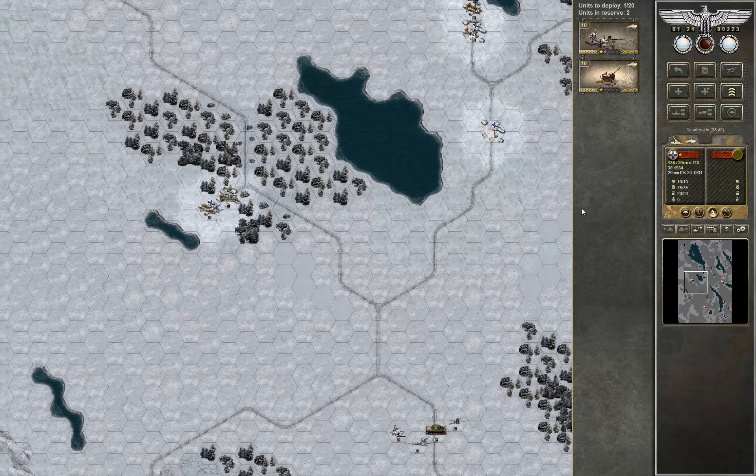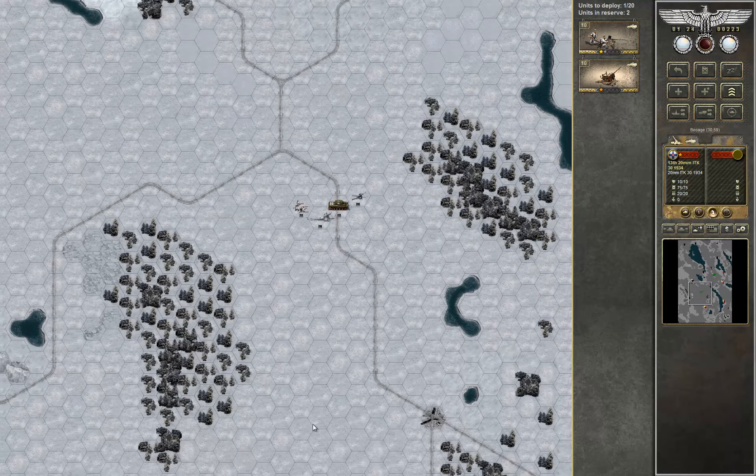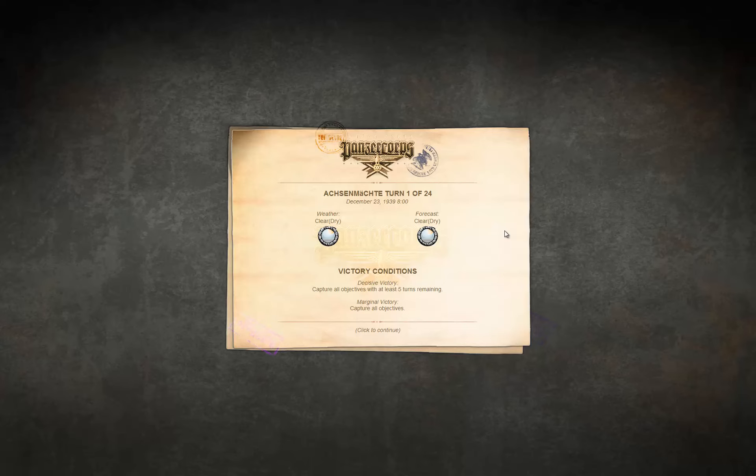Okay, like so. And still one more slot if I need to buy something. Let's do it. For a decisive victory I need to have at least five turns remaining, so that means turn 19 is the last chance for that, I suppose.